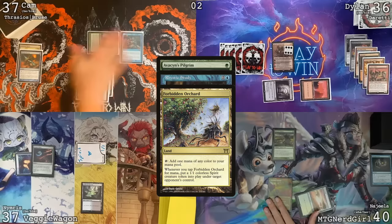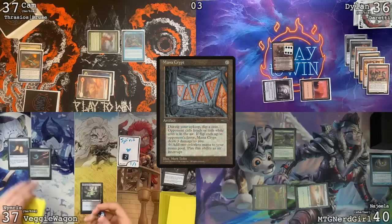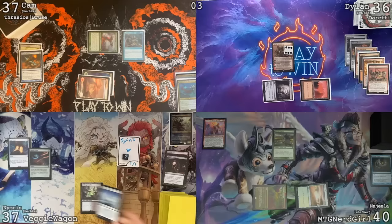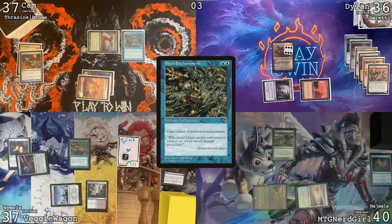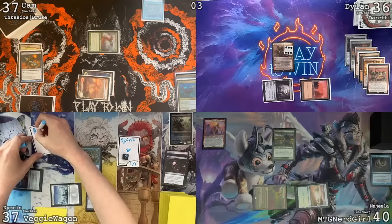I'm going to play a Savannah and an Avacyn's Pilgrim. May I draw a card? I'll let Veggie have another spirit. Pass the turn. Attack the Duretti — certainly. Draw my card. I'm going to play a Snow Island — Steel Enchantment targeting Rhystic Study. I don't like where this is going at all. May I draw a card? I will pay. You get the Rhystic Study. I excluded Steel Enchantment from my list and I might be second-guessing that right about now.